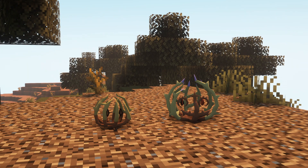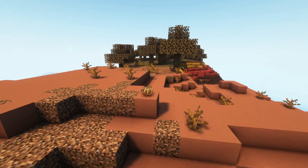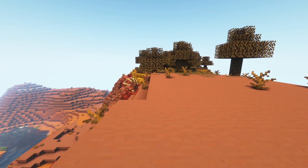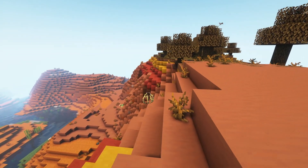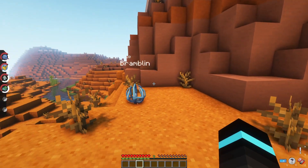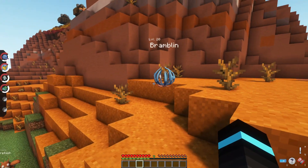Bramblin and Brambleghast have rolled into Pixelmon. They will spawn in Arid, Mesa, and Savannah biomes at any time, day or night. They also have their very own unique Tangela palette that only has a chance of appearing if you have Tangrowth as the first Pokémon in your party.